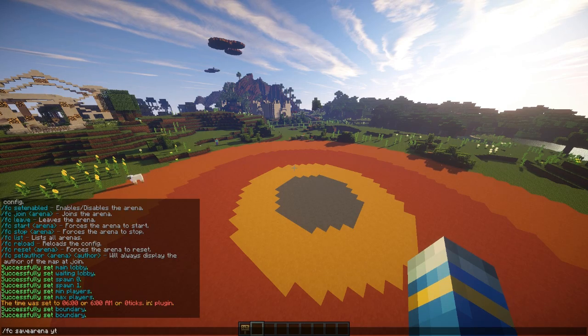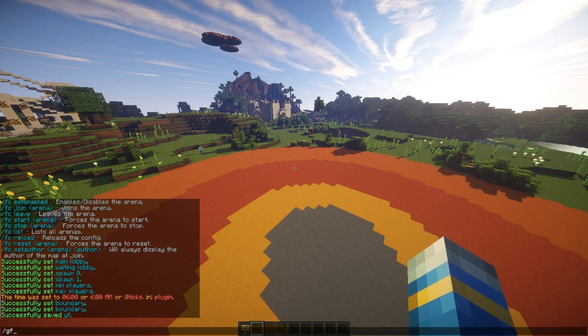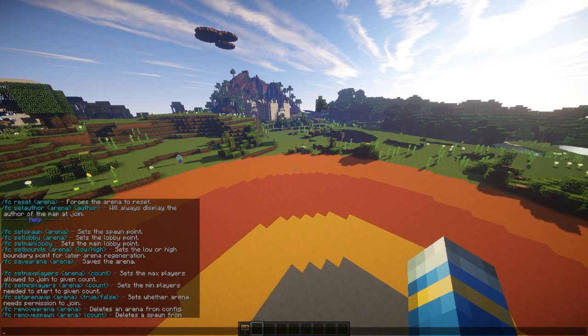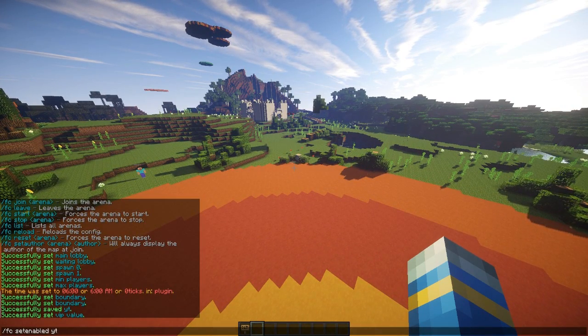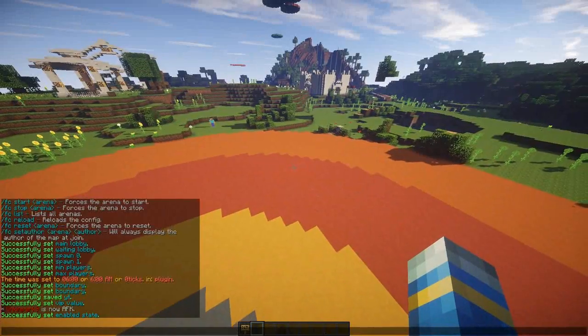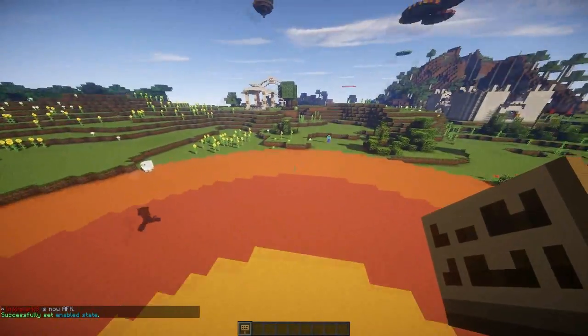You can set the arena as VIP only: FC set VIP arena VIP YT false. You can also set it enabled or disabled: FC set enabled YT false — but we want it enabled, so we'll set it to true. And that is everything for the setup.